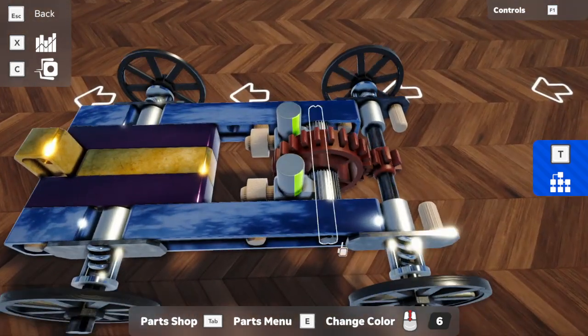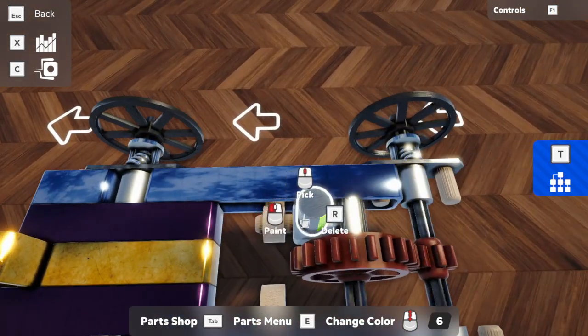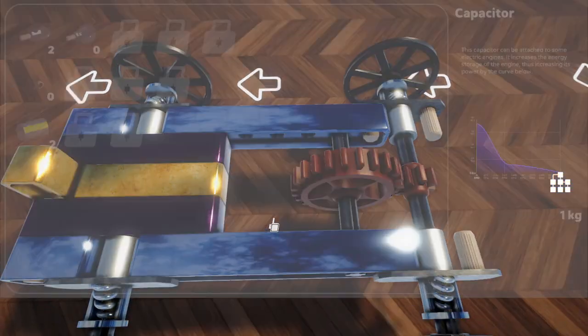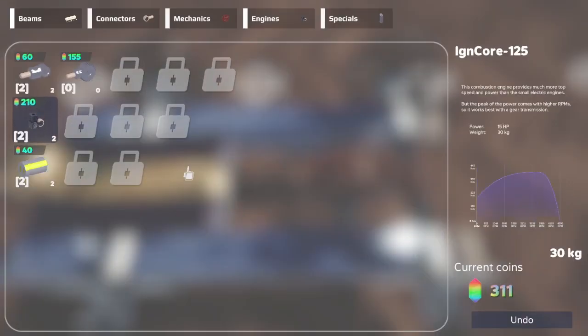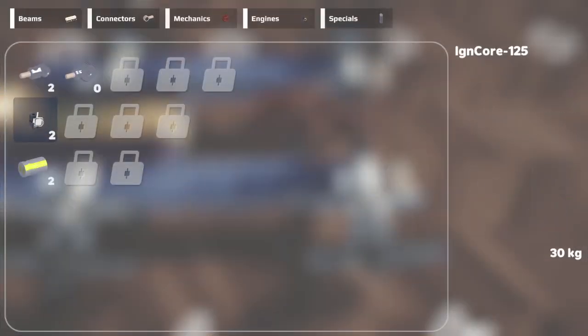Now we can come in here and get rid of our electrics that we'd bought, and these pins. We need to go to the shop and buy two gas engines, and this should give us even more speed now.